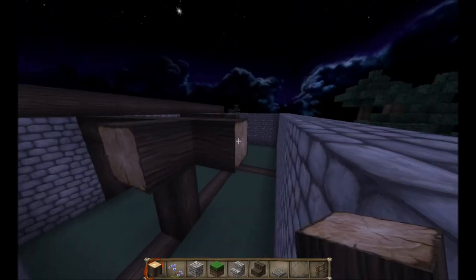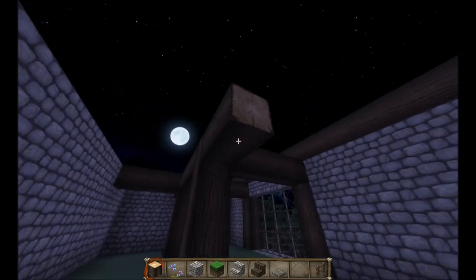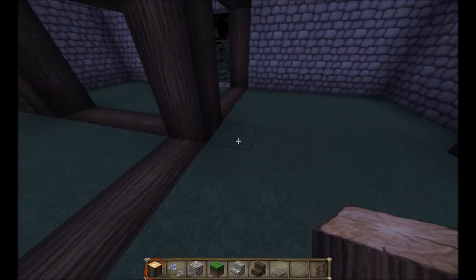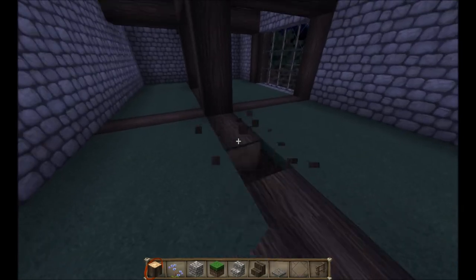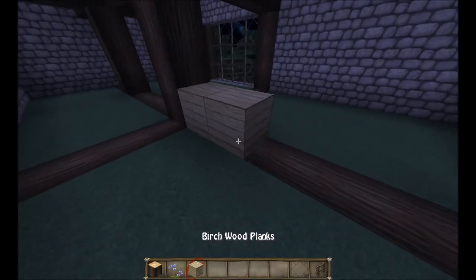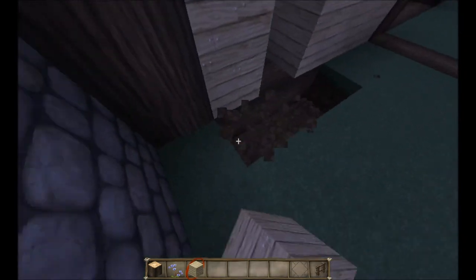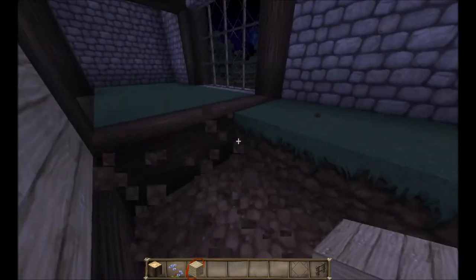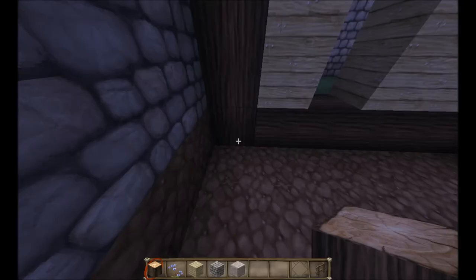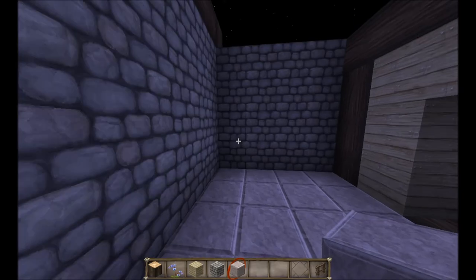I'm just gonna extend this one all the way across — yeah, there we go. This texture pack is actually really nice, I like the look a lot. What about birch wood here — let's see if we can lighten it up a little bit. I'm thinking this will be a little room right here, maybe this could be our little kitchen or something. Oh, I know the perfect block — this stuff is polished andesite. Yeah, that looks great for a kitchen, this is perfect.